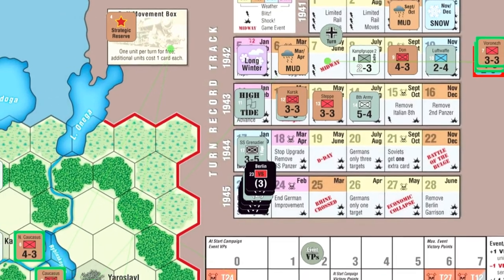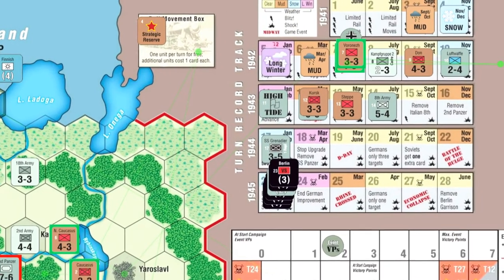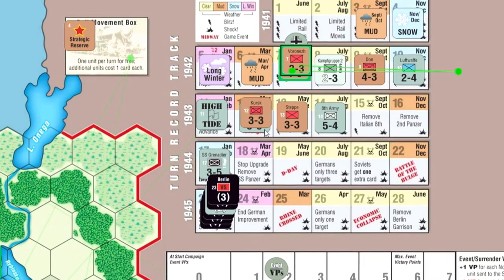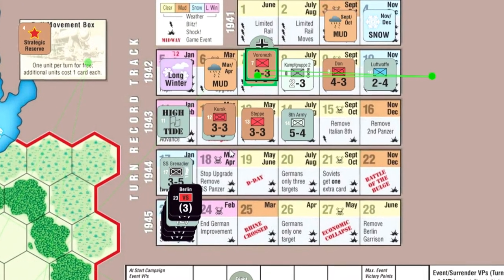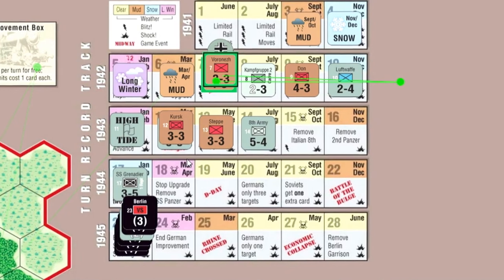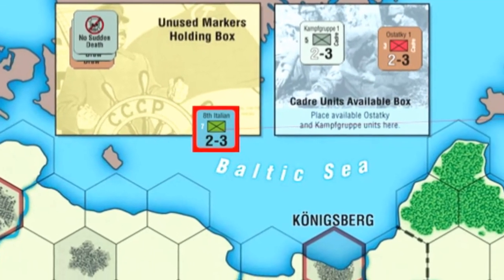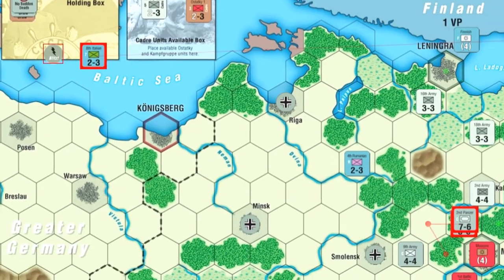Some reinforcements are arriving, just as the VPs are adjusted. There's not a lot — I've got these two units arriving, another one in a couple turns, and then that's more or less it. There are a couple more units arriving after that, but basically that's going to be it for the reinforcements. The main source of strength will come from the gradual improvement of the Soviet army. His reinforcement is the 8th Italian, just a 2-3, nothing too crazy.